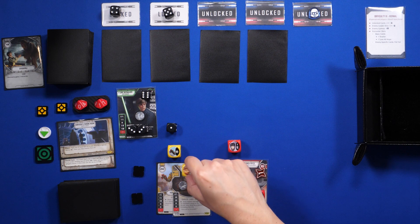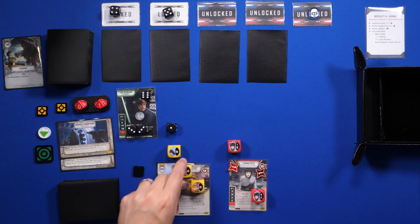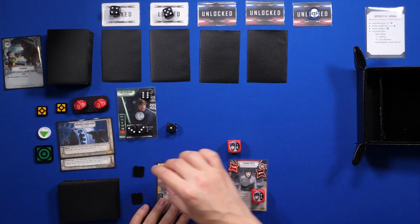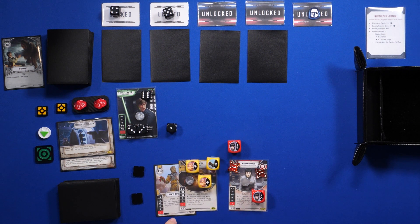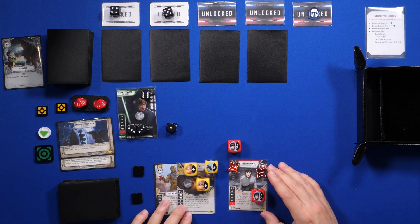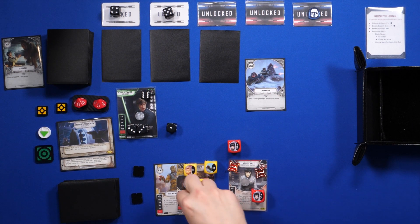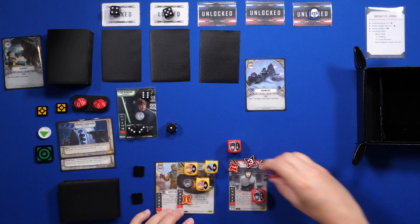Then I resolve another special — same thing, but this time 1 less die showing, so that's 2 damage. And then I resolve this one and this time it's 2 damage because Luke has 3 damage on him, so he's down to 5. Then Luke plays a card: deal 1 damage to each of my characters. So Jabba the Hutt takes 1 and Arinda is now at 3 damage.